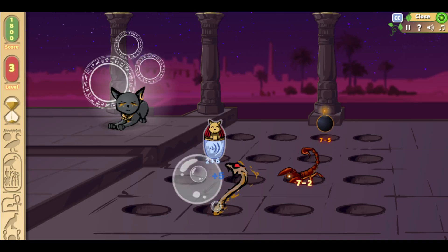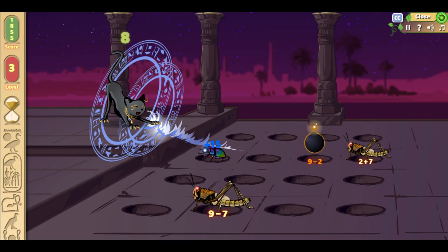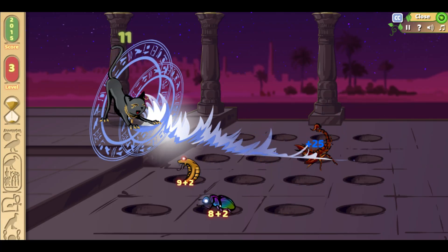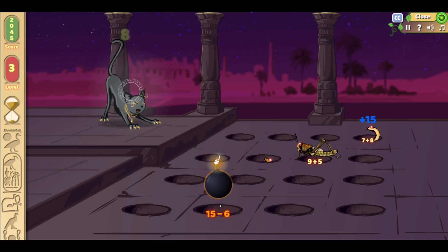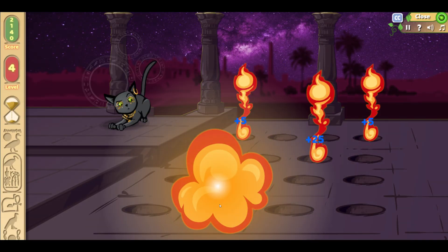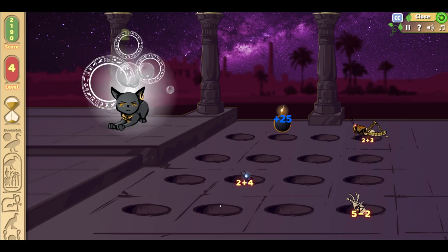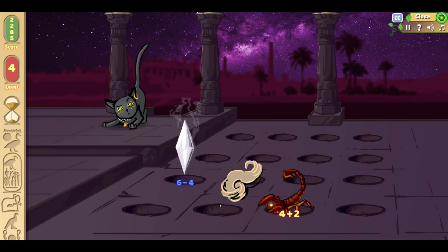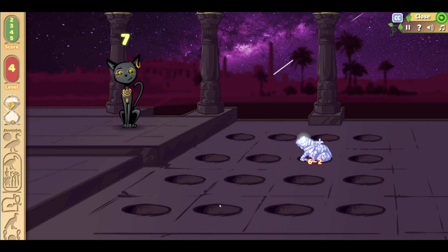Alright, here we go. One, two, three, six, eight, seven. There we go. Eleven. Eleven. Niners. Awesome. One. Two. Three. And let's do five. Two. Four. Four. Four. Four. Four. There we go.